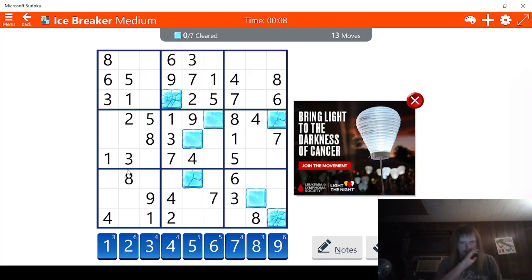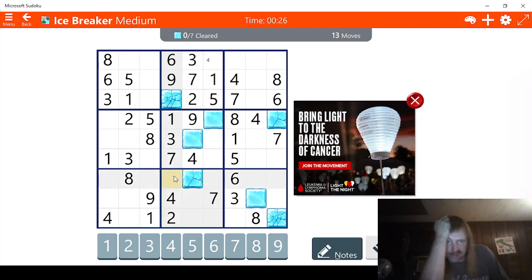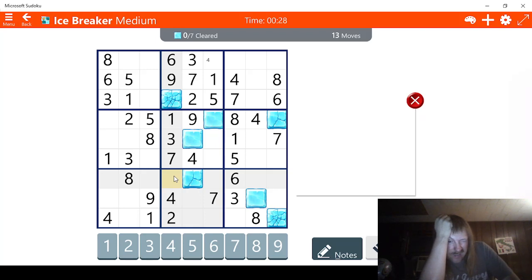Looks like we need to go here. One, two, three, four. This has to be a four right here. Four, there we go. And this has to be eight. This has to be an eight. So that means this has to be eight, nine, seven, six. This has to be a five.